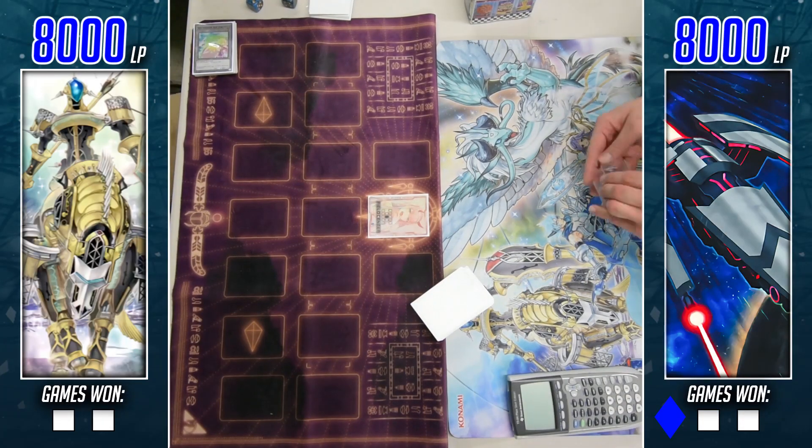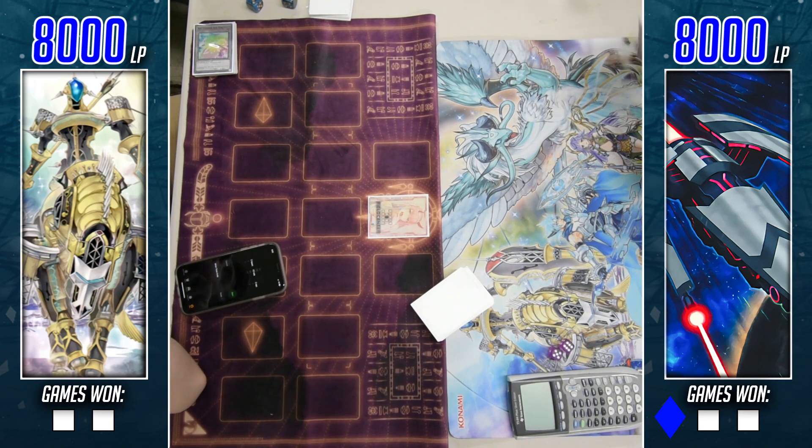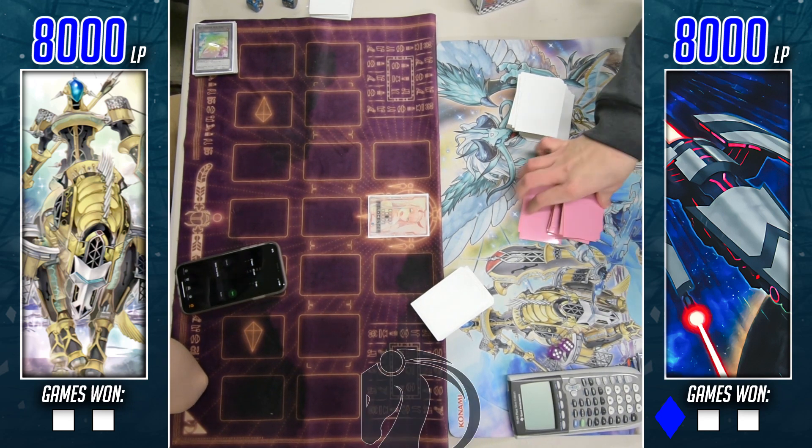Welcome back everybody to another post commentary feature match. We've got Danger Orcas on the left versus Rocket Ships on the right. Cosmo Rocket told me to call it Rocket Ship so I guess I have to. Here we are in round three, so if you guys are ready for this interesting feature match.